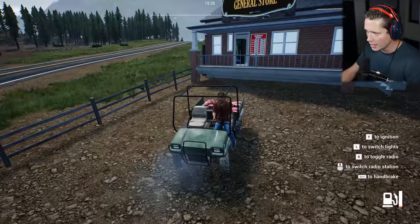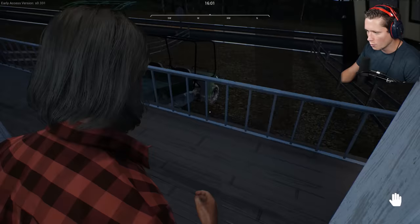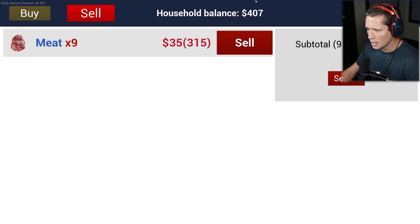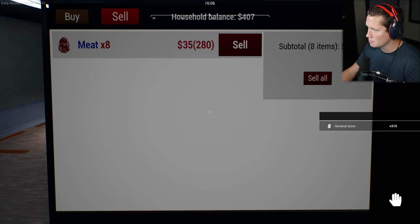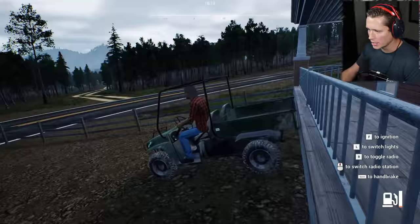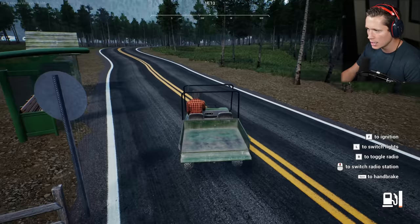We're about full here, so we're going to make our second stop. Let's see if we can make this a thousand-dollar day. Nine pieces of meat — $315. Not bad. This is by far the best way to make money in this game — it's not even remotely close. So we're going to go back out. We've got a couple hours of daylight left — it's 4:13 PM. Let's see if we can get some hunting done quickly.